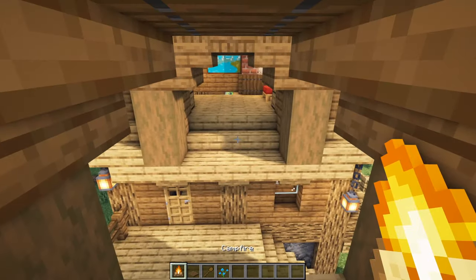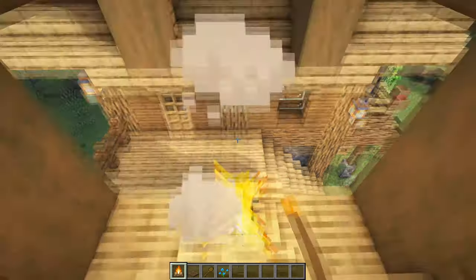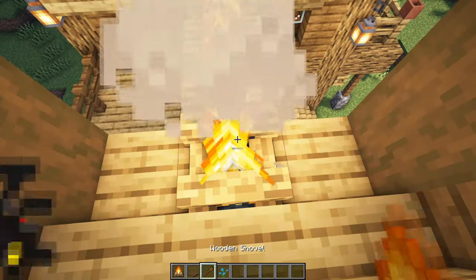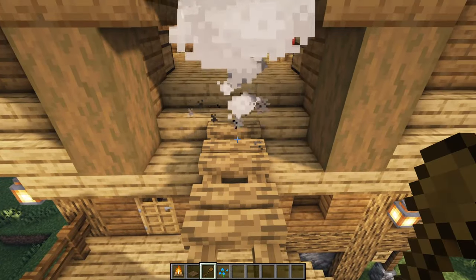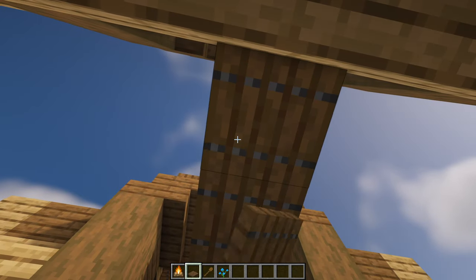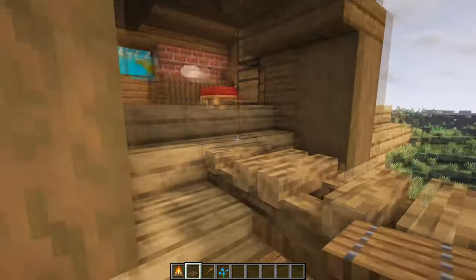Now we can start work on our bridge going across from one side to the other. We're going to have a campfire on top of this middle block on both sides, and then three more in the centre. Get your shovel and extinguish all of those, then hop down to the bottom and place in three spruce trap doors to complete your bridge going from one side to the other.